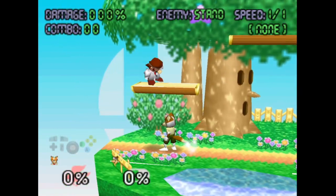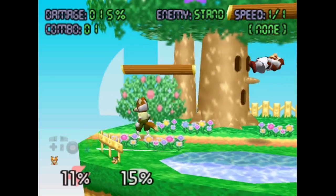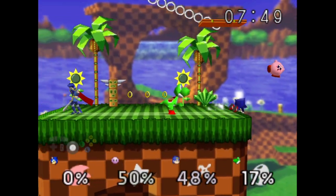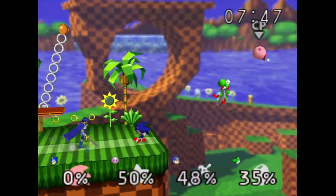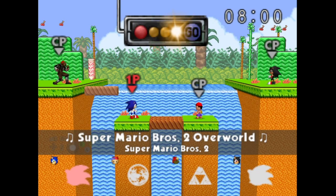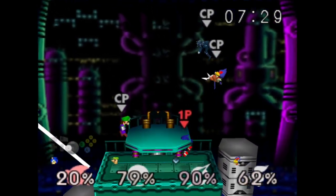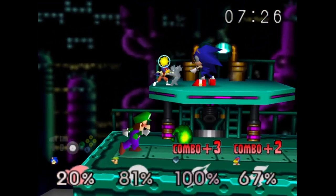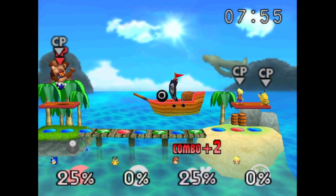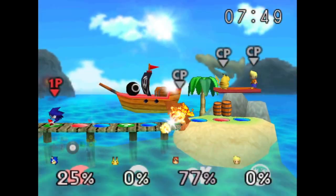You can now hold R and L to display results during versus mode results. The versus result screen scoring was modified to better reflect time-up outcomes. A whole bunch of new stages were added this patch. We got Green Hill Zone, Subcon from Mario 2, Metallic Madness — a really cool stage — Casino Night Zone, and Pirate Land for all the Mario Party fans. Pirate Land has a custom hazard and it is no joke.